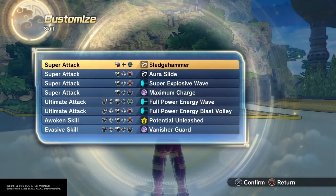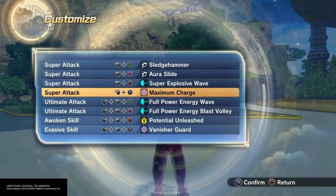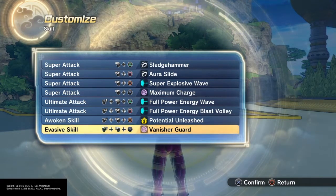For his skill set, I gave him Sledgehammer, Aura Slide, Super Explosive Wave, Full Power Energy Wave, and Full Power Energy Blast Volley, and I gave him Vanisher Guard.